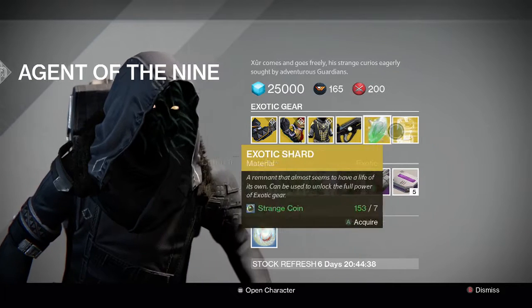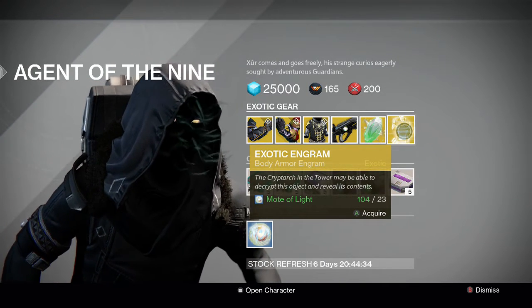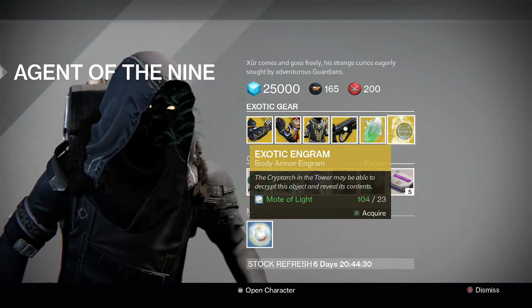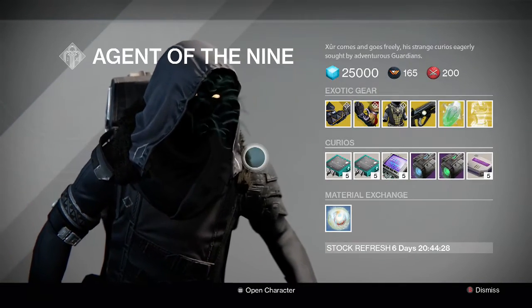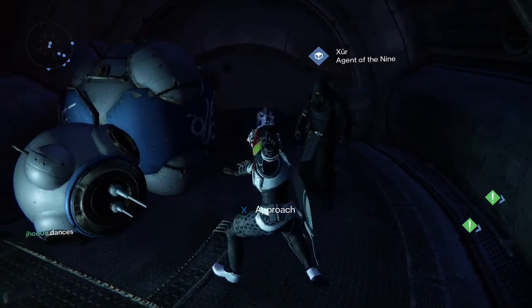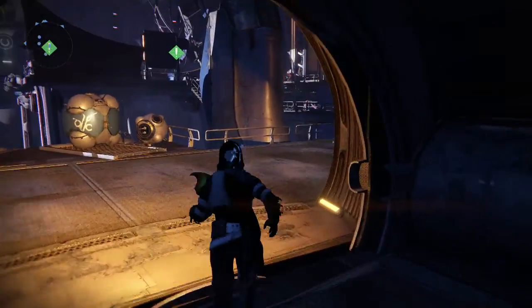For the engram we have the Chest Engram once again, so if you want to gamble and try to get those Purifier Robes you can try again. That's about it for Xur for week number 41 — thank you guys for watching, as always like, comment, subscribe, stay tuned for more videos, and I'll catch you guys next time. Peace.